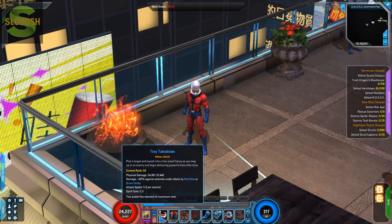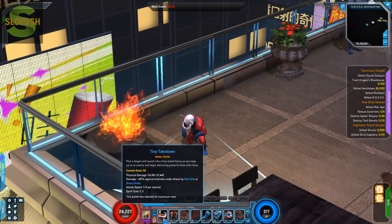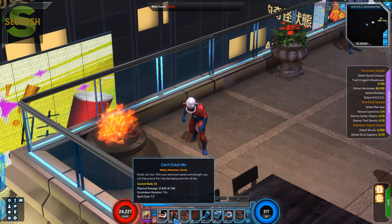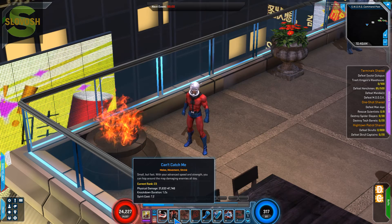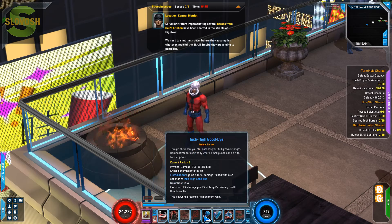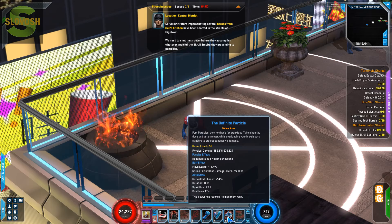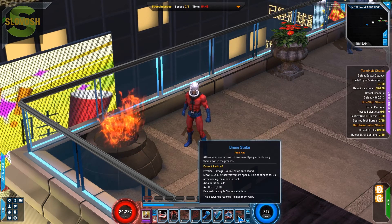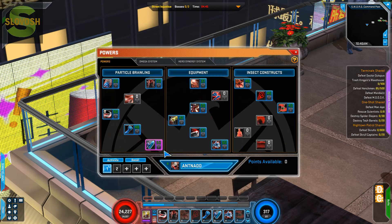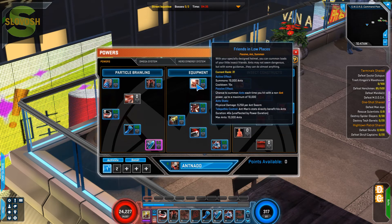Just a quick rundown of the moves I'm using — these would all be rank 20. I'm doing Tiny Takedown. Can't Catch Me is only rank 1 — that's just his dash. 20 points into Red Hots, 20 points into Fistful Ants, 20 points into Inch High Goodbye, 20 points into Bigfoot Sighting, 20 points into Definite Particle, and 20 points into Drone Strike. The only other 20-pointer is Think Small — that's just a passive for damage — and then the point dump is Friends in Low Places.